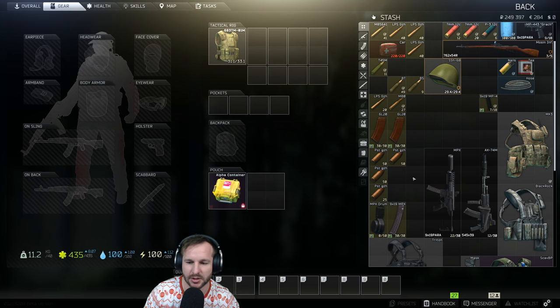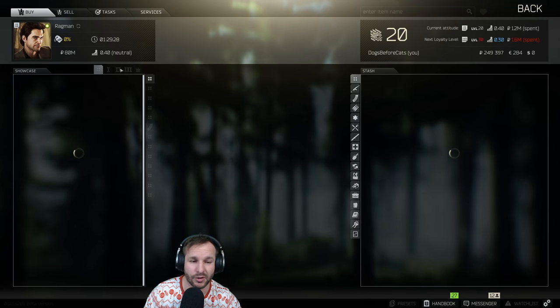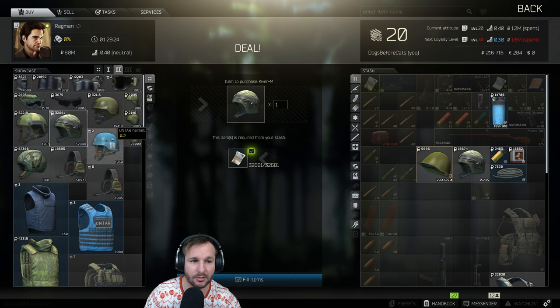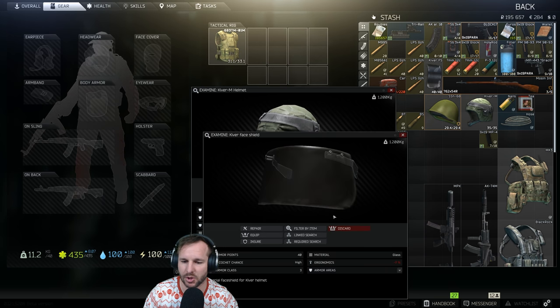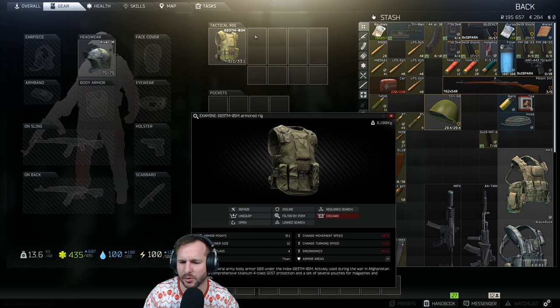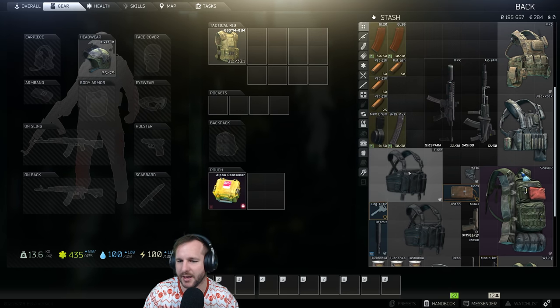My first tip: when you go to factory, if you can take a face shield at level two Ragman, you can really just take a Kiver and a face shield. A Kiver face shield is a level three face shield with a level three helmet, so it'll stop pistols and shotguns. This armor I can't remember where we got it from, but it's a level four armor, so we're going to take that in.